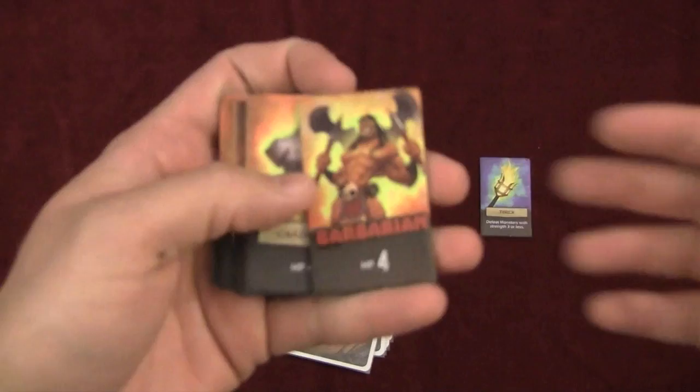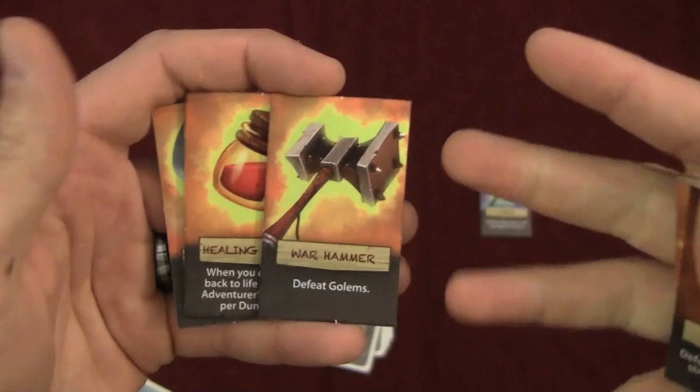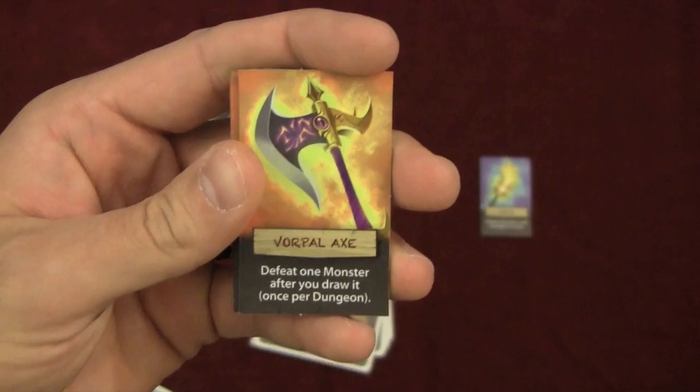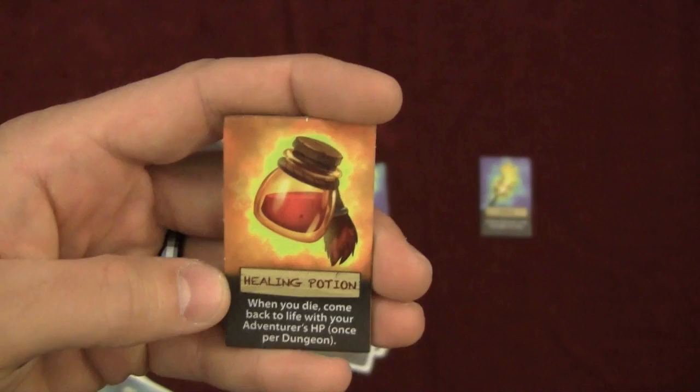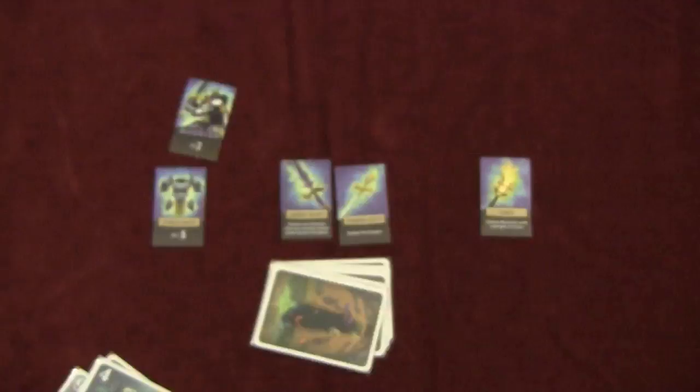We've got the barbarian who has four hit points. He has a four hit point chain mail and a three hit point shield. He's also got the torch so three or less monsters are handled. He has the hammer which defeats both of the number fives, which are golems. He has the axe — defeat one monster after you draw it. So unlike the sword where you have to claim it beforehand, he actually can kill whatever you draw. So if you draw that dragon, you can immediately discard it — once per dungeon though. And then he has the healing potion — after he dies, you can come back with your adventurer's hit points, which is the printed value on the character tile, which is four.